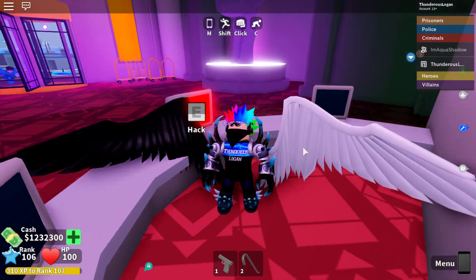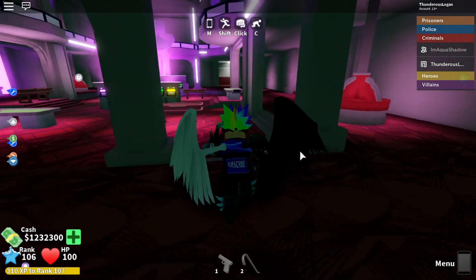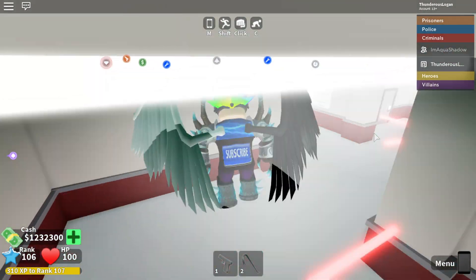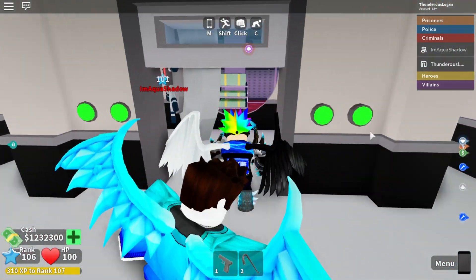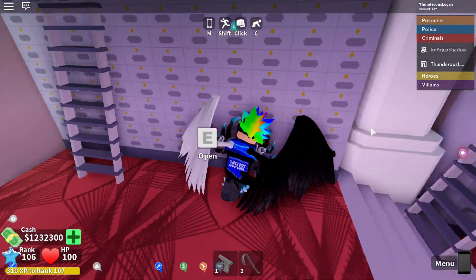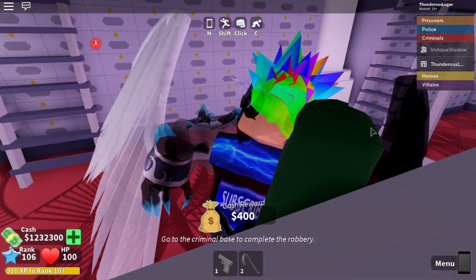Let's rob the casino. This looks about the same to me — you go in and activate all the switches. We got all the switches done. Oh okay, it does look different now — you have to open these jewels here.